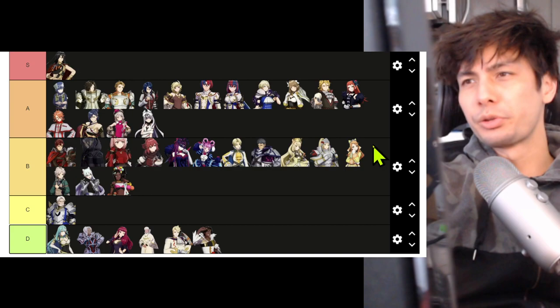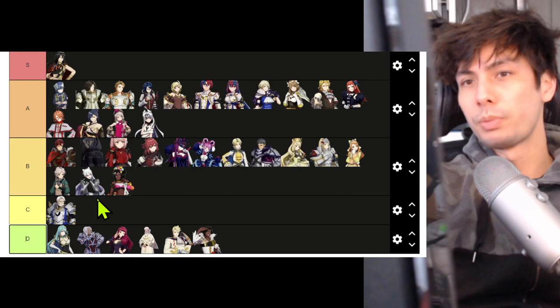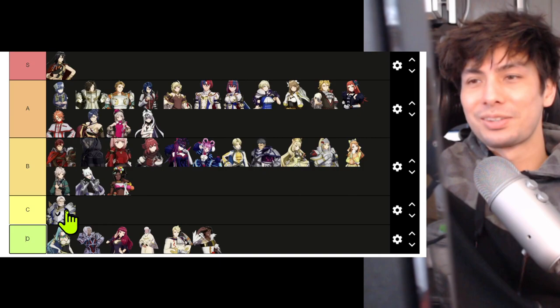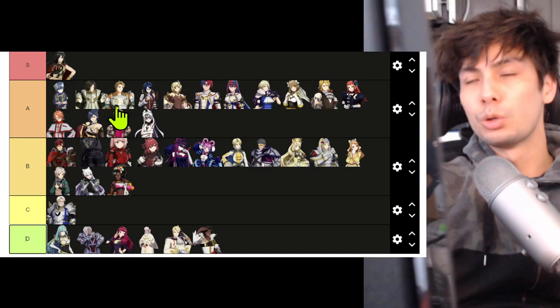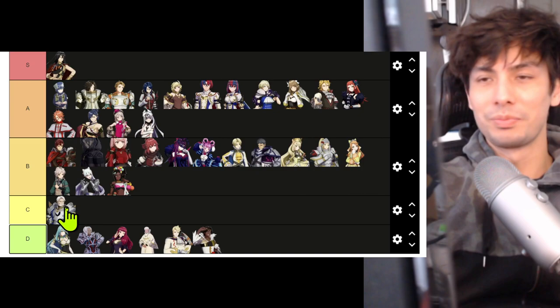As you can see, most everyone is B — honestly, there are about equal amounts of A and B. The only way I would spread them out more and move more people into S and into C and lower is if there was an ultra Maddening difficulty. Maddening is honestly not that hard at this point, so this feels like a good tier list for Maddening. I really don't think there are any units that are just really bad.